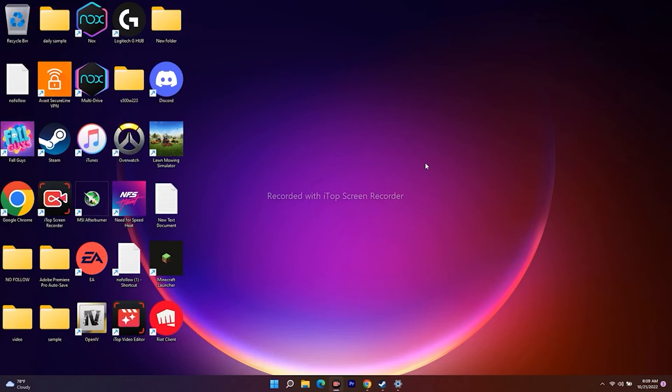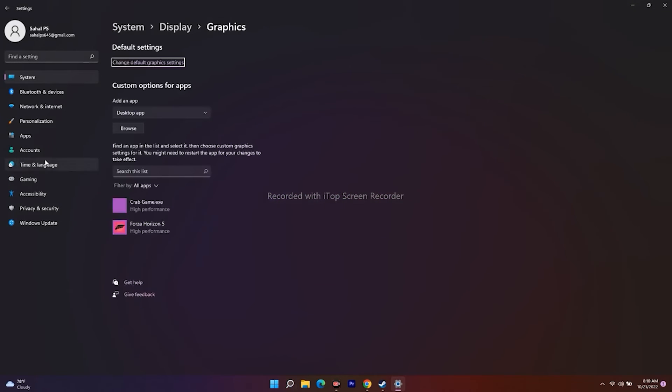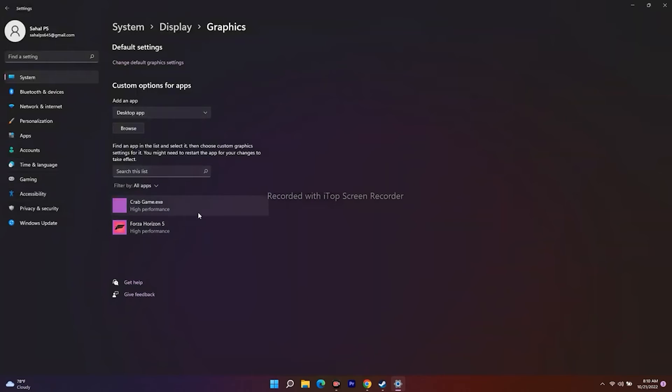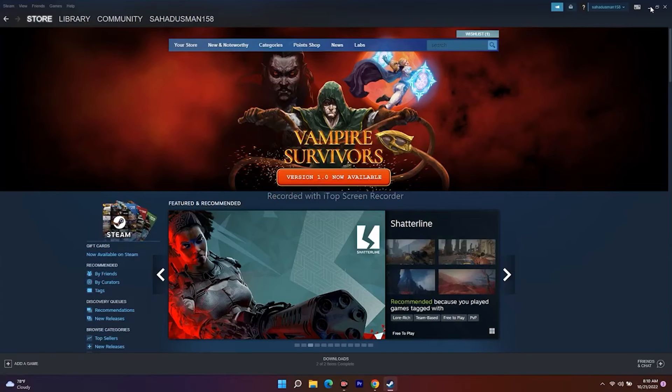The next step is to run the game on the dedicated graphics card. Go to Graphics Settings (search for it in Windows), and add the game executable. Navigate to the Steam apps common folder to find the game. Once added, select the game and set it to High Performance, meaning it will run on the dedicated GPU. Close the settings and try launching the game from Steam.